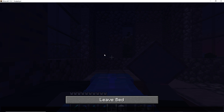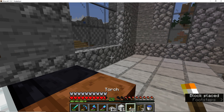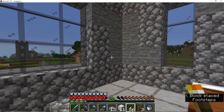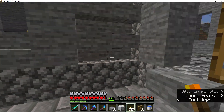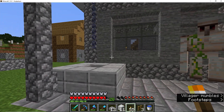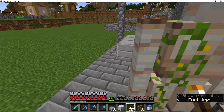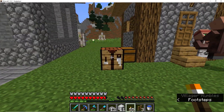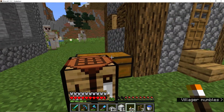Obviously I didn't torch this floor. Okay, so lava's going to go in there, right here. And we're going to need a cauldron — dadgummit.